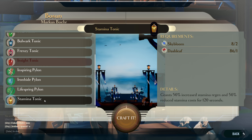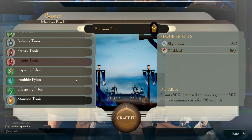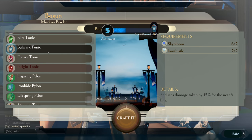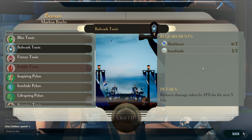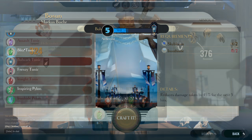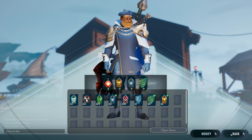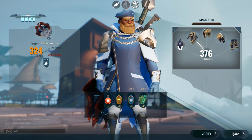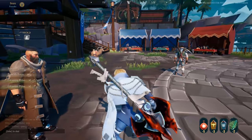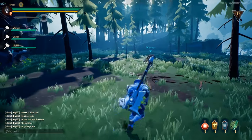Crafting in Dauntless allows you to enhance your slayer to meet certain circumstances. For example, there are stamina potions which grant boost and stamina regeneration — very helpful if you're using heavier weapons such as the axe or hammer. There are also damage boosting potions, defensive potions, and even an airship airstrike for when you need to rain justice from above. As you search behemoths on the islands, you pick up various crafting ingredients to craft these potions and more.